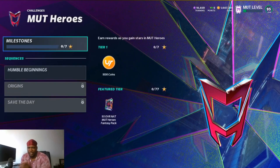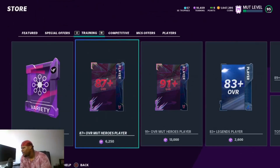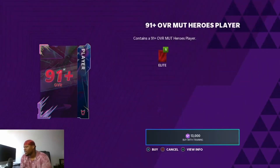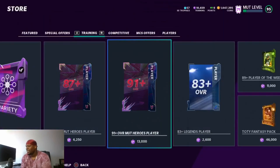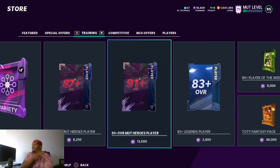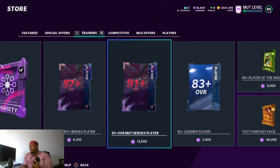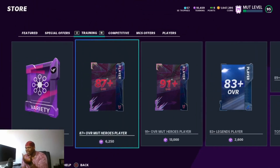As far as the store, we got training re-rolls: the 87 plus for 62,250 training and the 91 plus for 13,000 training. These are interesting — they don't even show the odds anymore — but because Darius Slay is in here you could pull a lot of heat. I'll probably pull the 87 plus because it gives more opportunities at Darius Slay. If you're pulling the 91 plus you need at least 400-500k training. With 100-200k, the 87 might give you a better shot, though you'd burn way more training per re-roll.